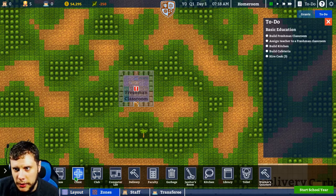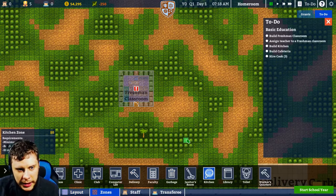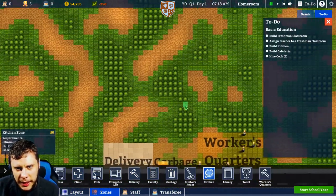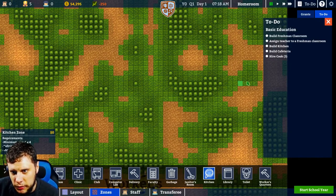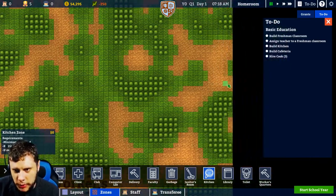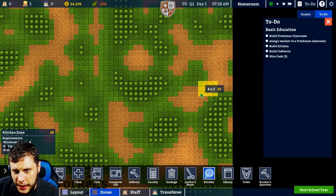Zones — we need to build a kitchen, which we'll do further away. So kitchen. This needs to be 4x4 and I believe it has to be indoors as well, so we have to make sure we get the wall right here. We're going to build this right in the corner — not too close to the corner — so 4x4.